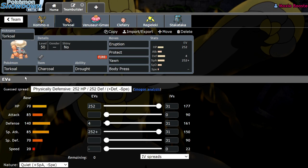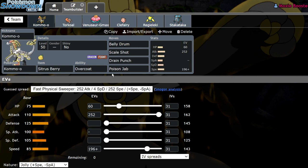We have a Charcoal Torkoal with Eruption, Protect, Yawn, and Body Press — standard set. The Kommo-o is carrying Overcoat because it's actually really nice versus Sun Teams. Venusaur doesn't really have much to hit you with, and you're able to tank Sleep Powders and Spores at no cost at all. It's like built-in Safety Goggles — you don't even care about Rage Powder, which is really nice.